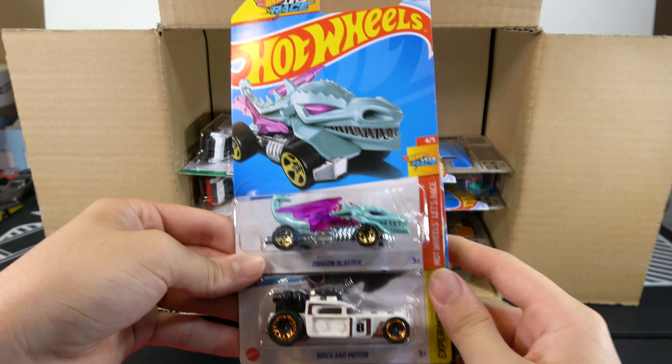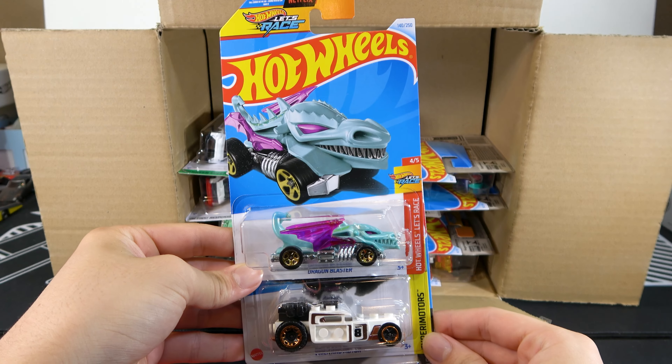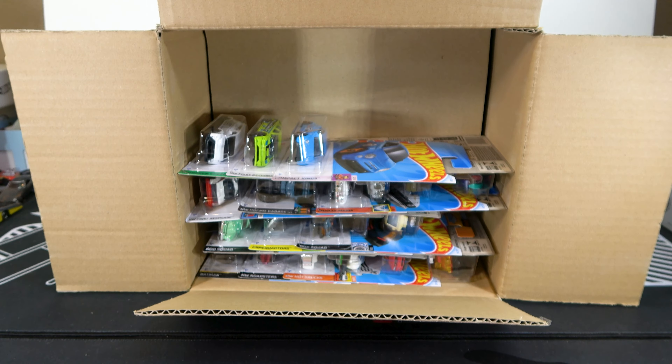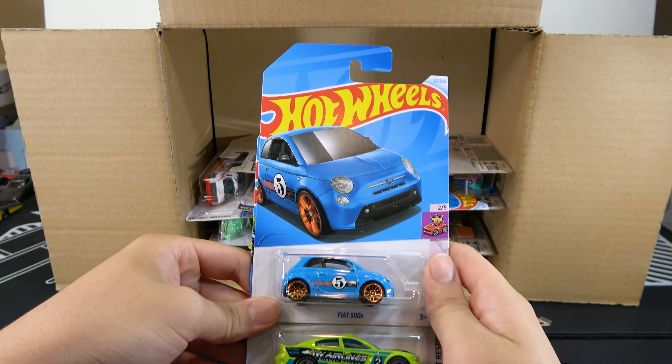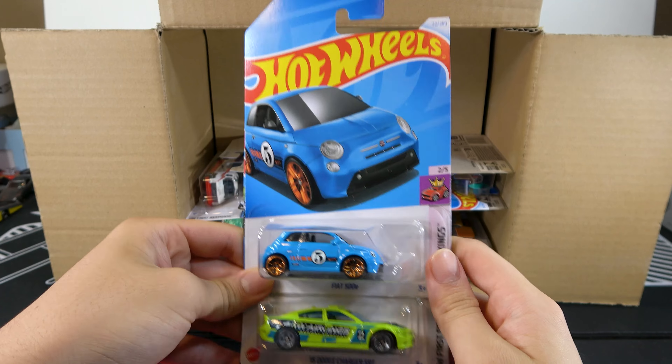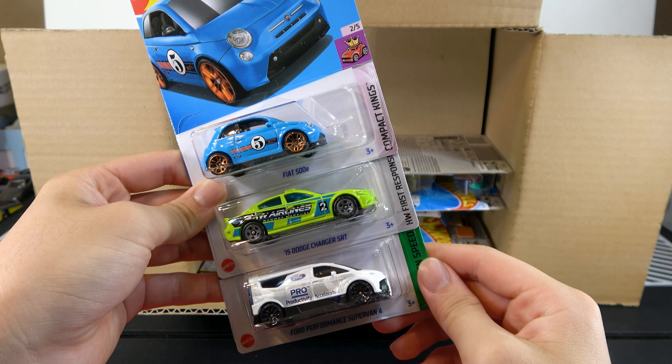Dragon Blaster, Brick and Motor, and Custom Auto. Then we have the Fiat 500E in blue, 15 Dodge Charger SRT, and Ford Performance Supervan 4.